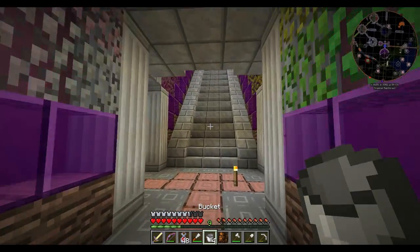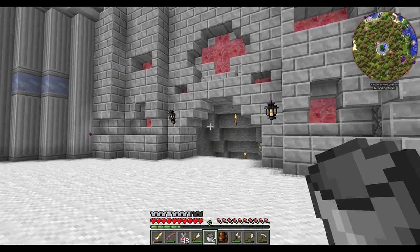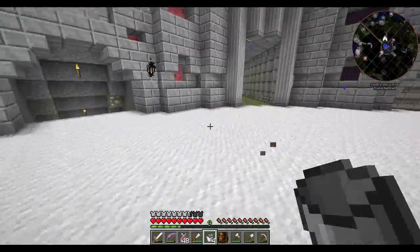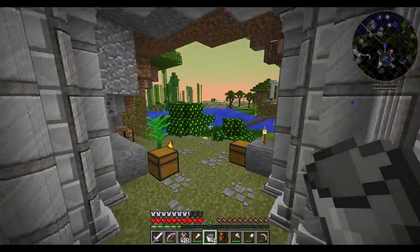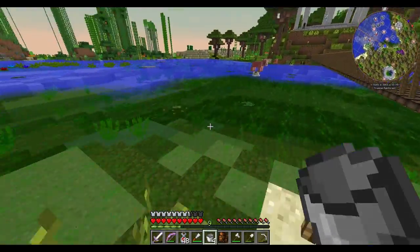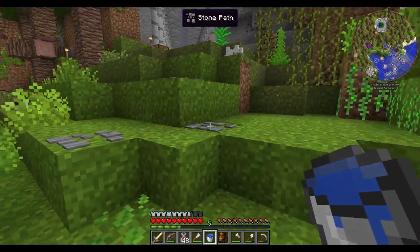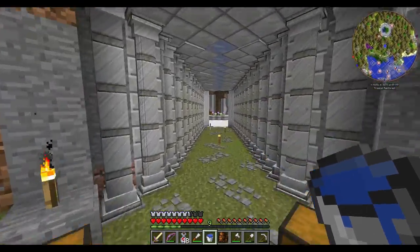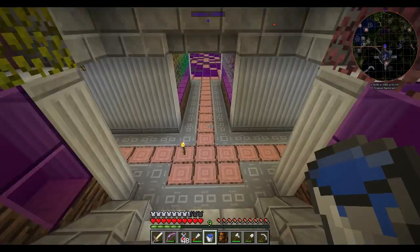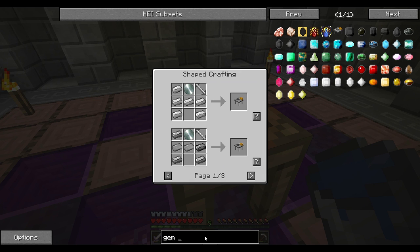We need water. Also: 'If under the machine there is a water tile, the water tank will automatically refill.' It also uses an abrasive lap as a consumable, so we need abrasive laps. Good to know. We might stick some water underneath it, but in the meantime we'll use water buckets. We'll get some coal for fuel. Look at all these yuzu — we could make so many yuzu batteries! Back downstairs to make some abrasive laps.